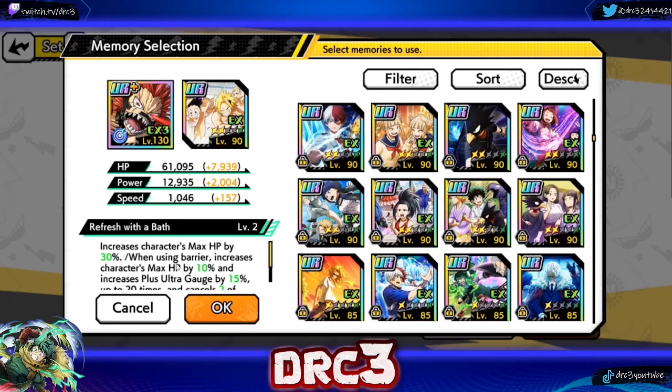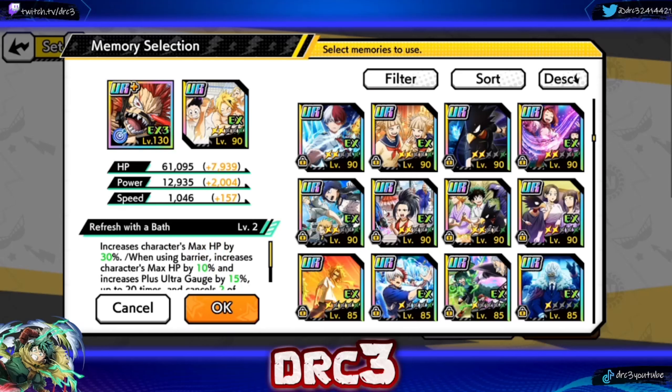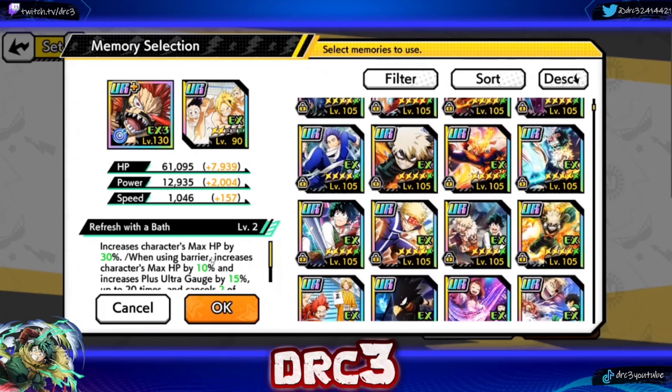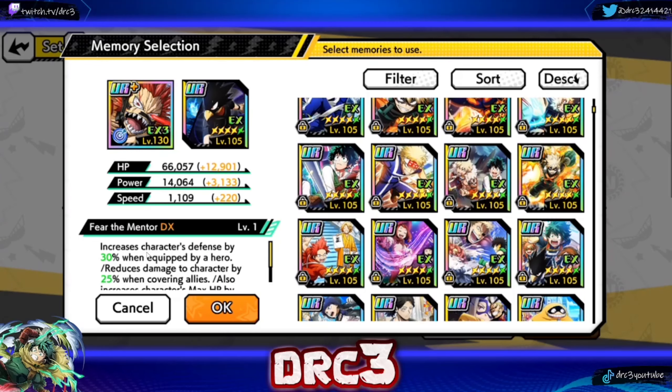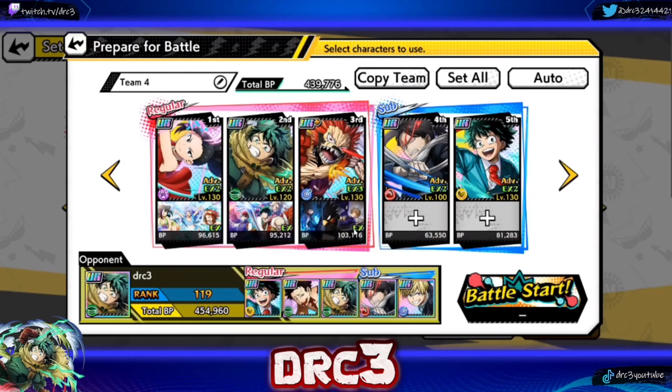I'm a little worried about status elements — this team might not do too well against binds and stuns. Looking at the barrier memory: increases character's max HP by 30%, when using a barrier increases max HP by 10% and plus ultra gauge by 15% up to 20 times, and cancels two temporary status elements up to 20 times. But I think Kirishima needs more defense rather than just max HP. So I'll go with the memory that increases defense by 30% and reduces damage to the character by 25% when covering allies. Combined with the 20% from EX skill, 20% from plus ultra, and 25% here — that is a lot of extra damage reduction.